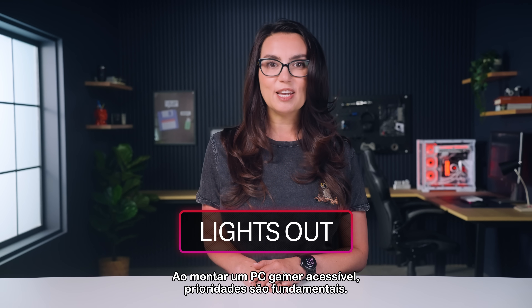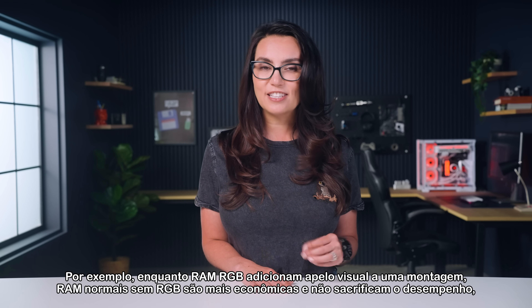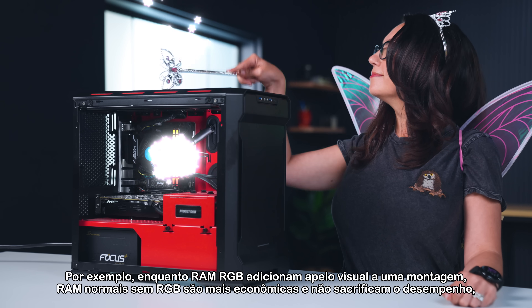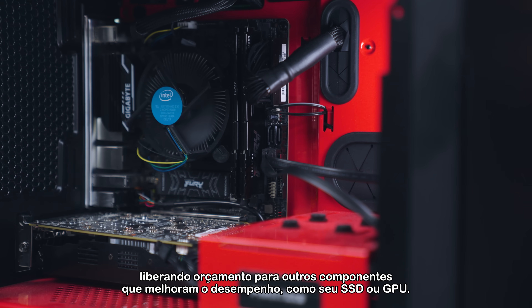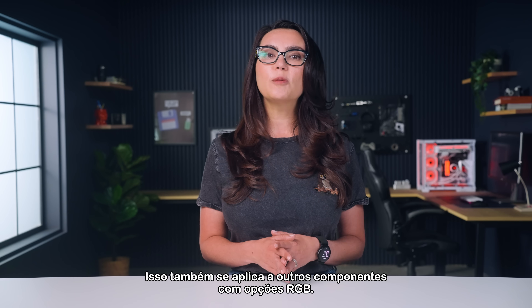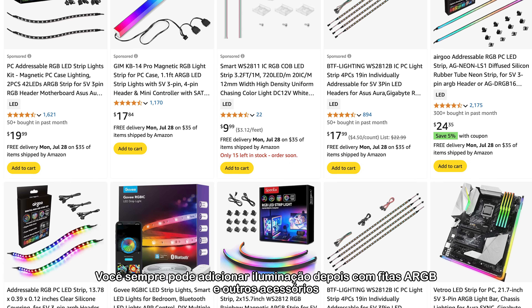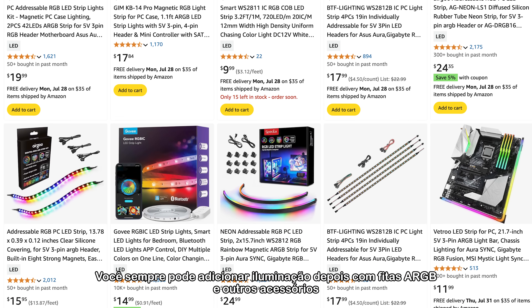When building an affordable gaming PC, priorities are paramount. For instance, while RGB RAM adds visual appeal to a build, regular non-RGB RAM is more economical and sacrifices no performance, giving you extra budget to invest in other performance-enhancing components like your SSD or GPU. This applies to other components that offer RGB options too. You can always add the blinky lights later with ARGB light strips and other accessories, some under $15.